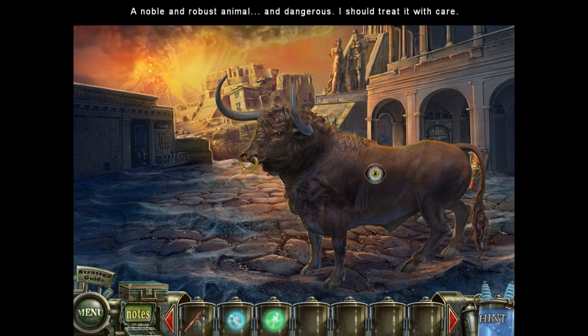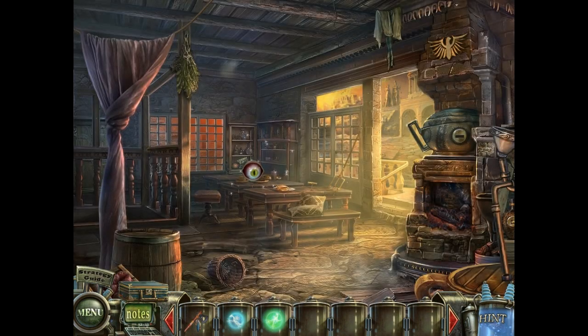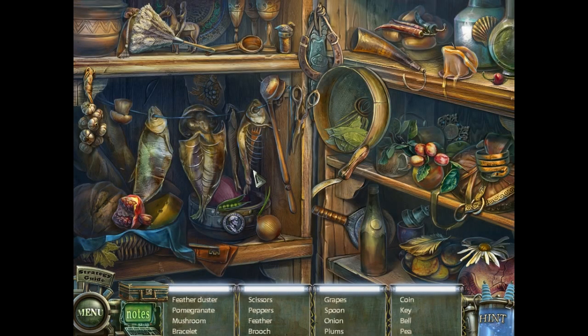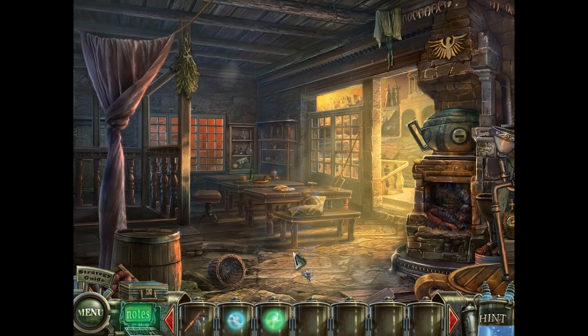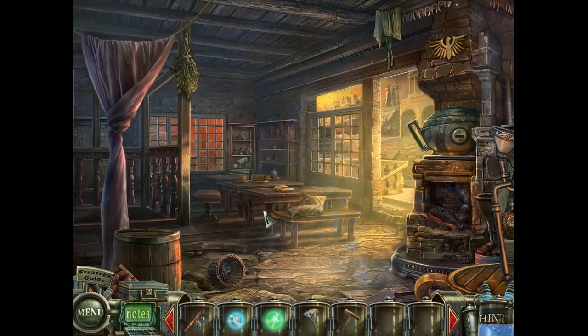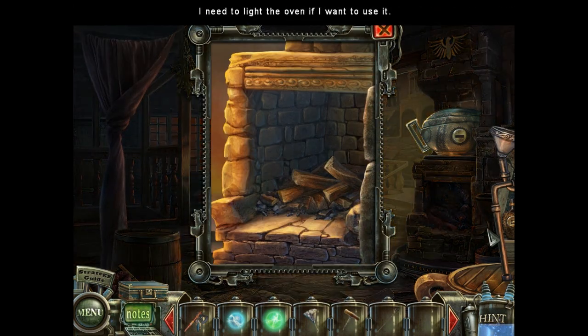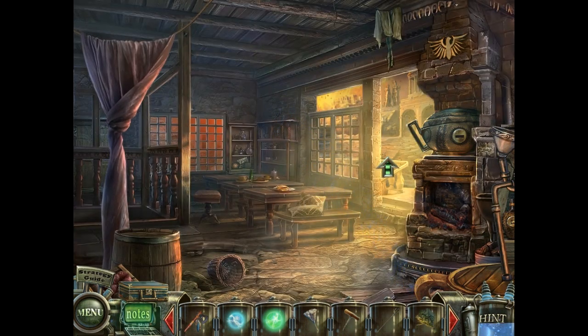And we have a bull. I can't get around the bull, so let's go over here. We have a hidden objects challenge already. The item we get from this challenge is the Feather Duster. We also have a corkscrew and a trident. We need to light the fire, and we have some food for the bull.